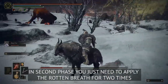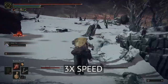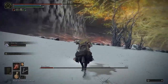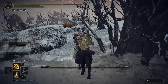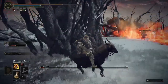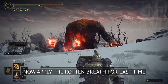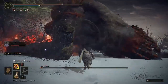Again create some distance. This time he will be a bit slow because he is legless, so it will be easier for you. Better hide behind the tree because it will guard you from his fire attacks. This is the last time I have to apply Rotten Breath — for you it may be the 2nd or 3rd time, so keep that in mind.